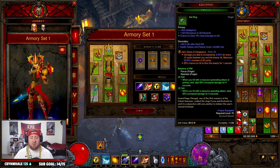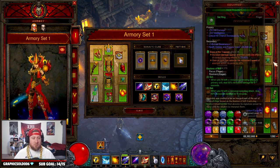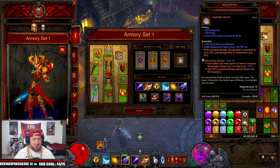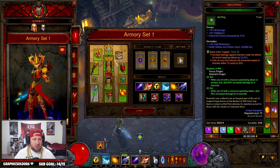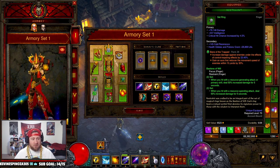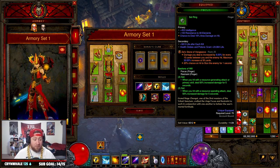For rings and amulets, I opted for Focus and Restraint - I see a lot of people running the Traveler's Pledge set which is also good, but I like Focus and Restraint for the increased damage. Squirt's Necklace for double damage is great. For legendary gems: Bane of the Stricken so each hit from the 20 magic missiles does increased damage, Bane of the Trapped for higher GRs, and Zei's Stone of Vengeance so that as we're moving and shooting things far away we deal even more damage.